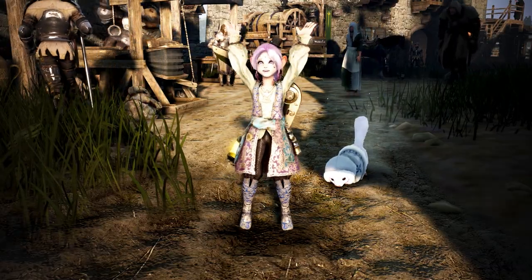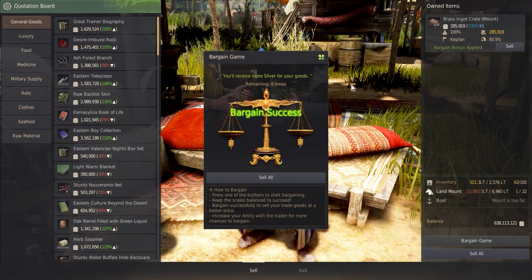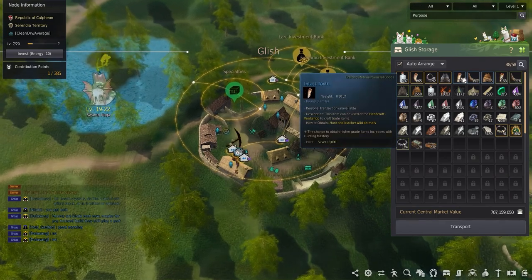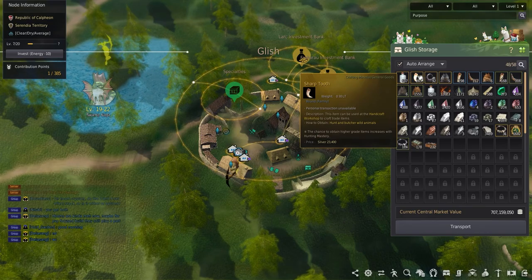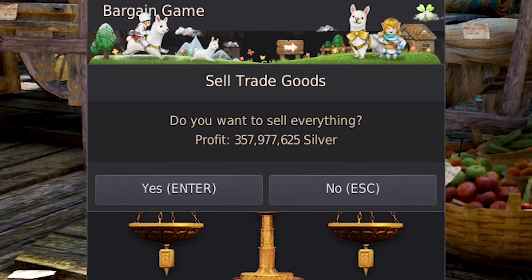Welcome back to the channel all about life skilling, my name's Teddy, and with all the trade item values increased with the new trading rework, I'll be showing you how to start taking those hunting trophies — like usable skins or horns for example — and turn them into trade goods that can be sold for millions while earning trade experience in the process.